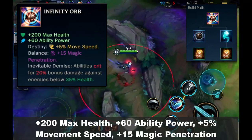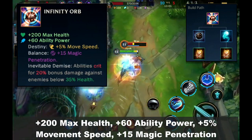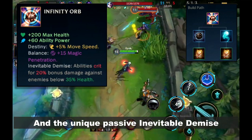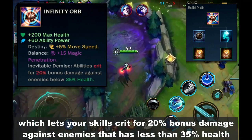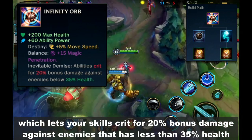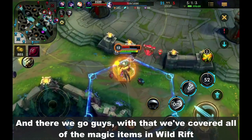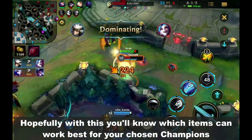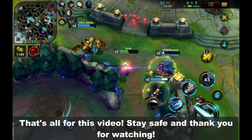Last is Infinity Orb — plus 200 max health, plus 60 ability power, plus 5% movement speed, plus 15 magic penetration, and the unique passive Inevitable Demise, which lets your skills crit for 20% bonus damage against enemies that have less than 35% health. And that covers all of the magic items in Wild Rift. Hopefully this helps you know which items can work best for your chosen champions. Stay safe and thank you for watching.